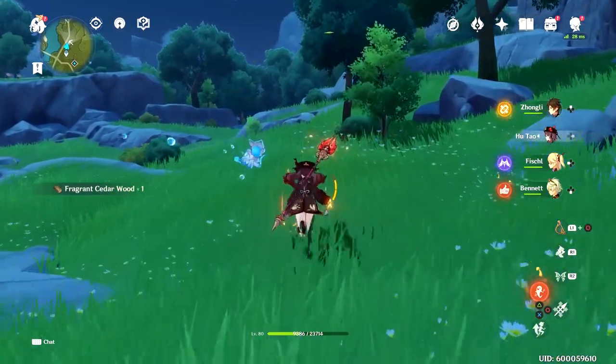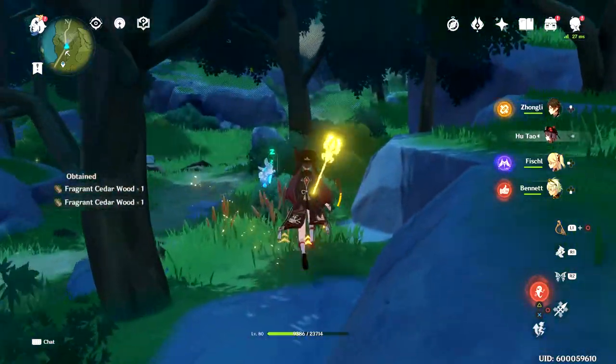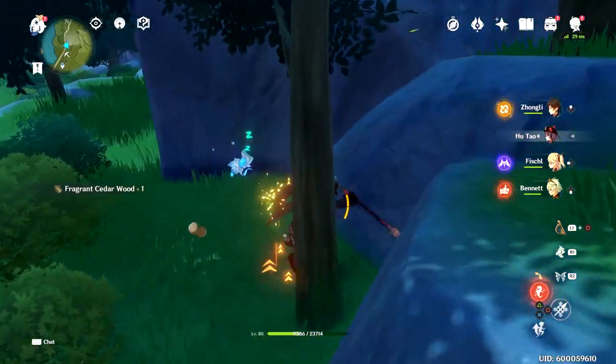Of course, if you just want to get a huge bulk, jump right into the forest — once you're in the forest, you can see you're basically surrounded by these trees. So just keep smacking them until you get all the wood you want.